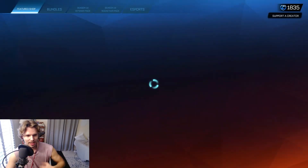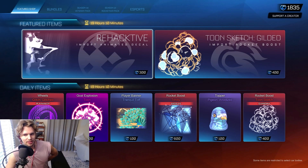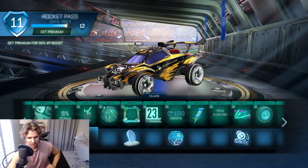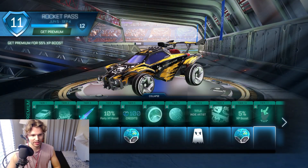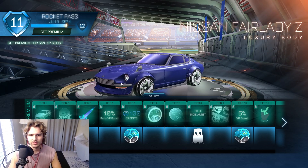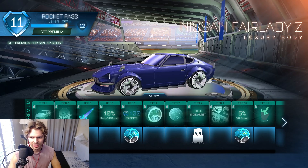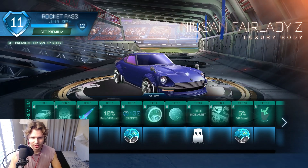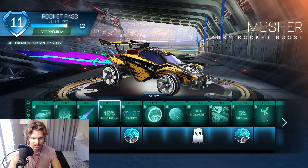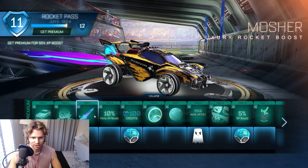All right, let's look at the rocket pass. Nothing in the item shop anyways. Let's look at the rocket pass and we'll look at season rewards after, I promise. Nissan Fairlady Z — it's like a James Bond car. Kind of. It's pretty cool. Like a Jaguar.